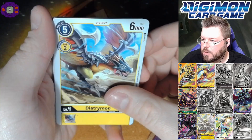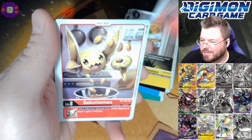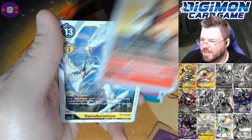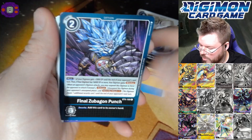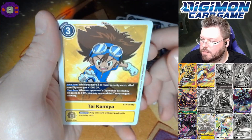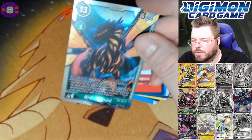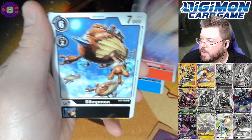Diatrimon, Agumon, Dobermon, Marcus Damon, and that Geth card. We got another super here — what could it potentially be, hopefully something good. Tactical Retreat, Lobomon, Heir of Dragons, Tai for our rare, and Nidhoggmon for our fourth super hit of the box.